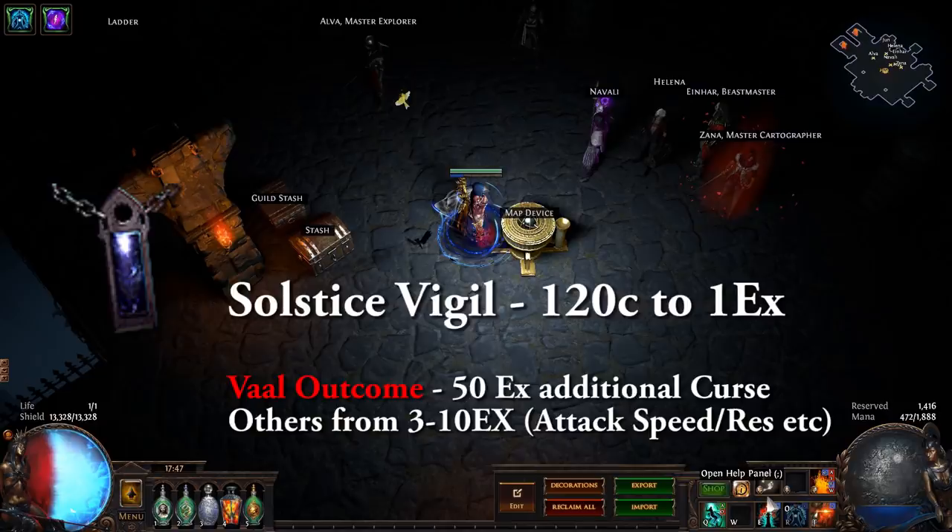The second drop is a new one — the Solstice Vigil. It's an amulet, 120C to an Exalt. You can vaal these for an additional curse that comes in at 50 Exalts, and there are other expensive outcomes. You can get attack speed, resistance to all — these can range from 3 to 10 Exalts.